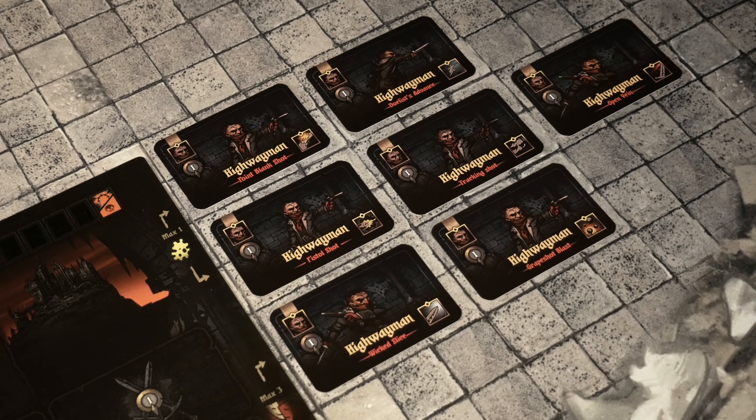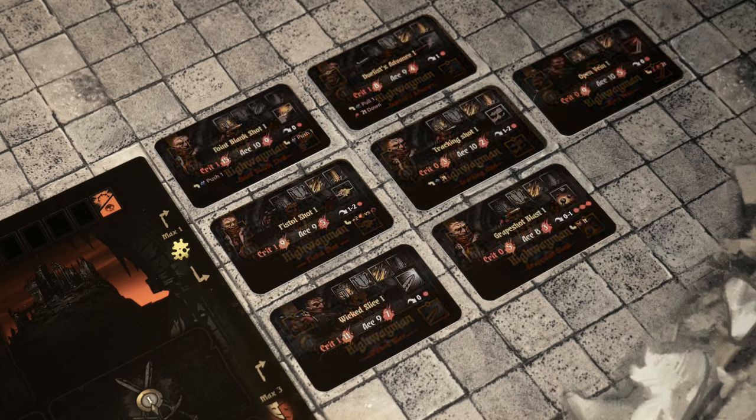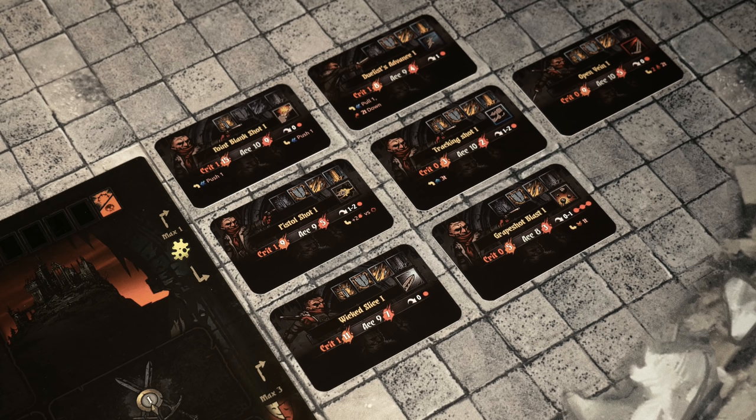The next step is to find the seven level one cards for the particular character you've chosen, and you're going to choose three of these skills to place in the level one slots on the right hand side of the board for each character in play. As an example, for the Highwayman he has seven level one cards: Point Blank Shot, Pistol Shot, Wicked Slice, Duelist Advance, Tracking Shot, Grape Shot Blast, and Open Vein.